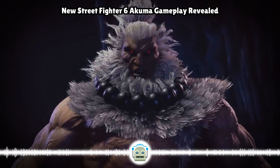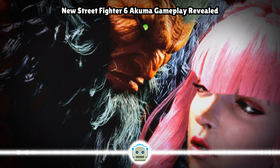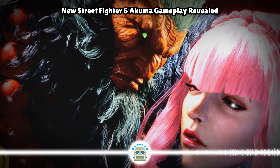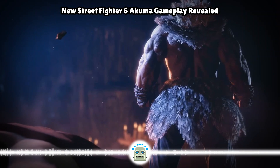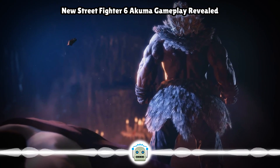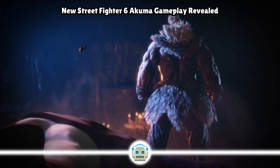His Go-Hadoken fireball is back, and now has a variety of different options including the ability to hold a punch for the grounded version to charge it up and make it more powerful. He still maintains his air fireballs too, and while they can't be charged like their ground counterparts, the overdrive version can be shot from a neutral jump. One important note is that if Akuma gets hit while an air fireball is on screen, it will actually disappear.